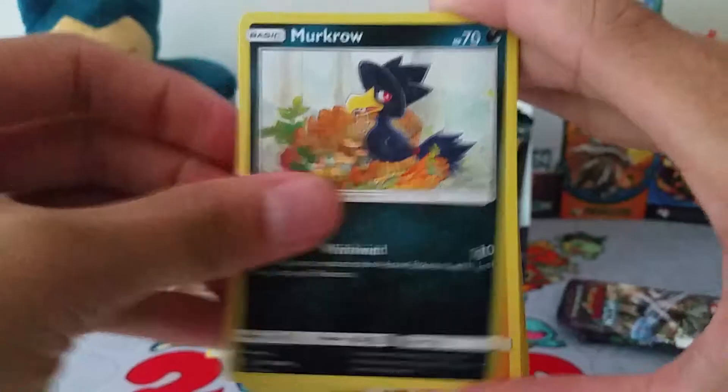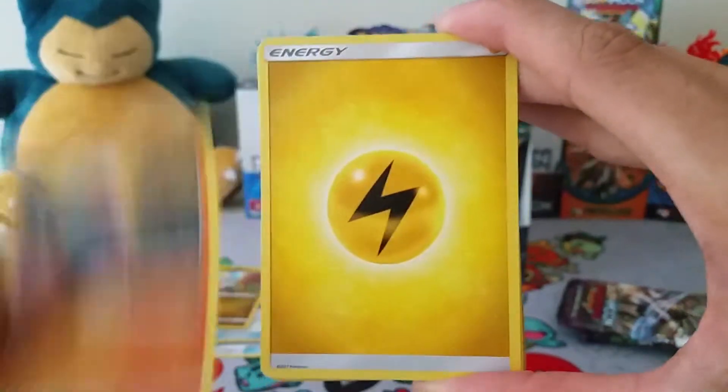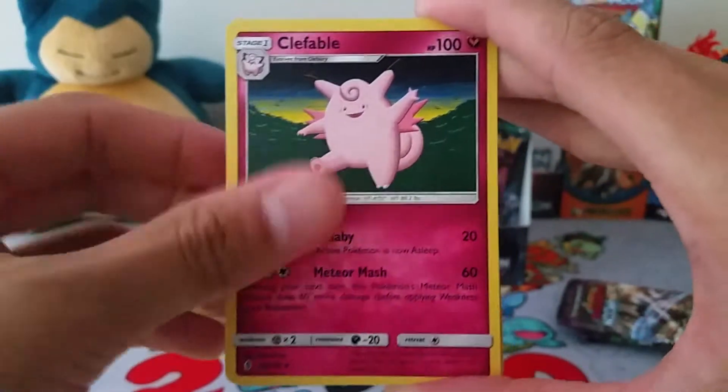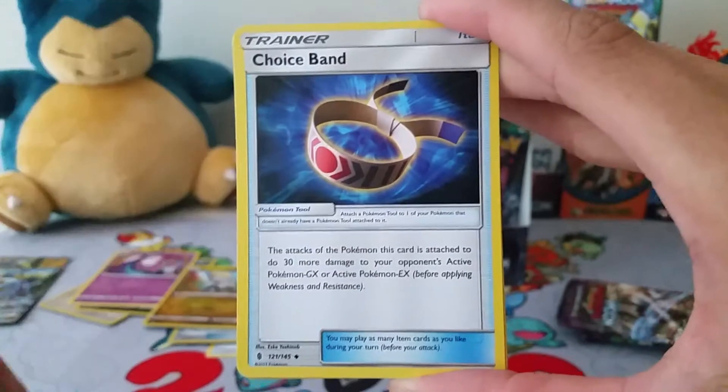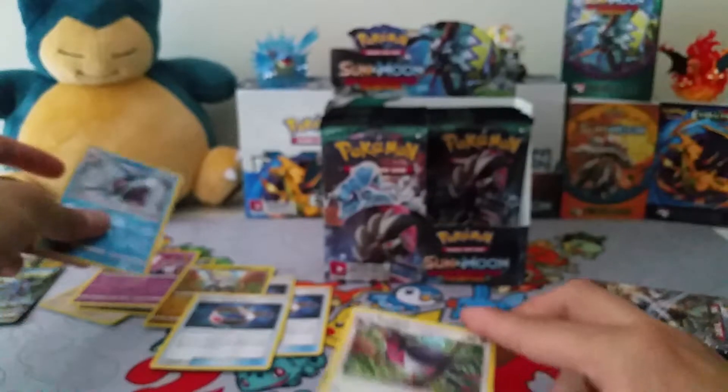Pack 6: Murkrow, Salandit, Rockruff, Delibird, Nosepass, Electric Energy - I really hope to pull this in the secret rare - Clefable, a Magikarp, another Choice Band - very nice - Reverse Sharpedo, and a Swellow non-holo rare.